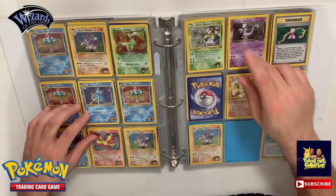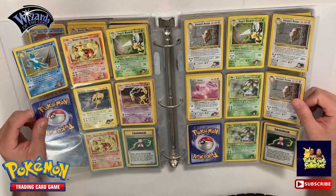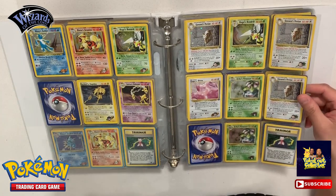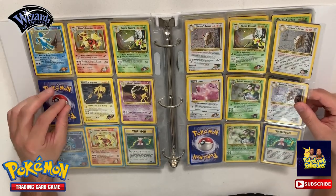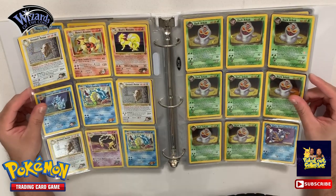So these are actually Gym Challenge cards - we got more Gym Challenges over here. Giovanni's Persian and Venusaur, another Ditto, Erika's Venusaur, and Giovanni - so these are all holos. All right, so if you guys like holos and vintage, this is for you.